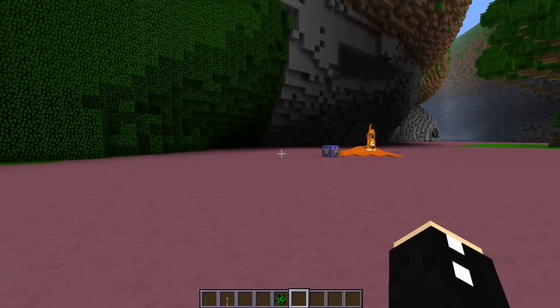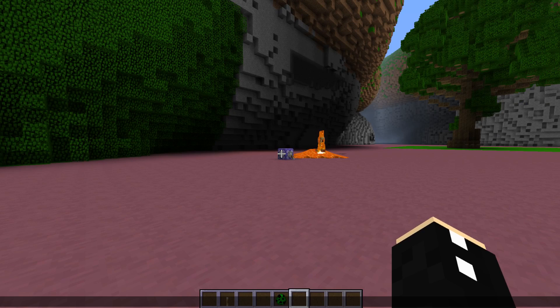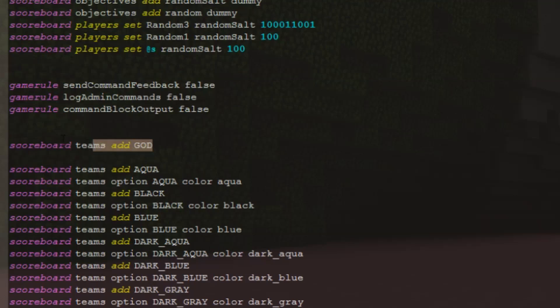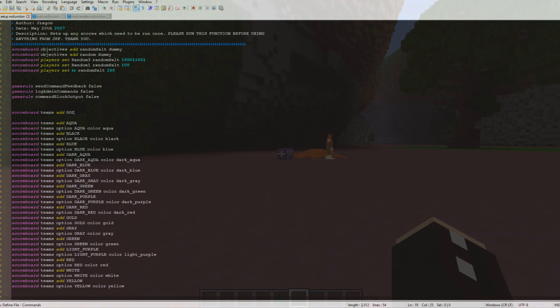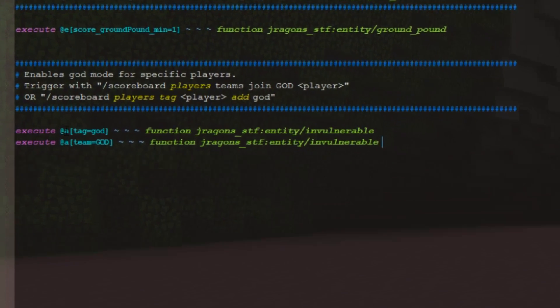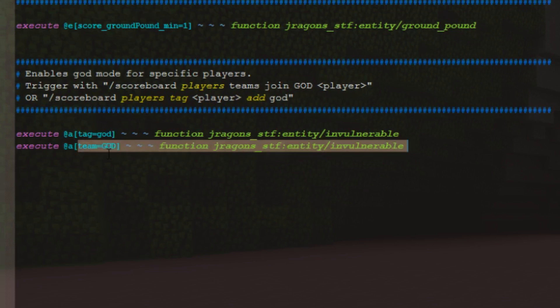So now let's take a look at how all this works. Let's open up my Notepad++. As you can see, that setup command that I ran added this team here called God. If you want to know how to make that in your main, then please go into my lightning video to see how that works. So let's just go into the main, which should be running if you installed this correctly. As you can see, if you've got the tag or team of God, then it will run the invulnerable function.